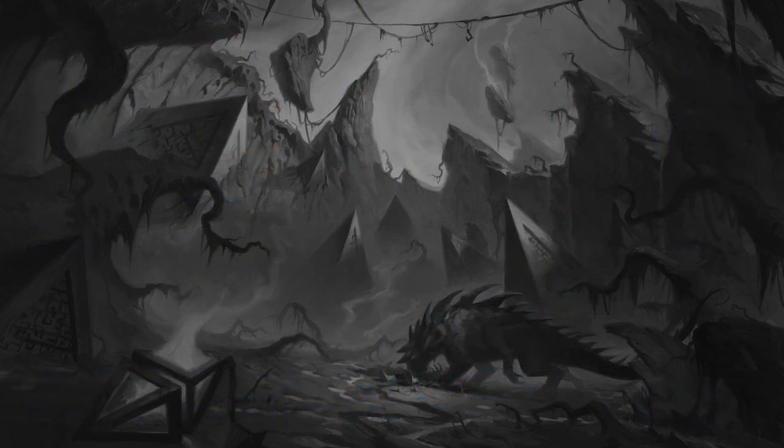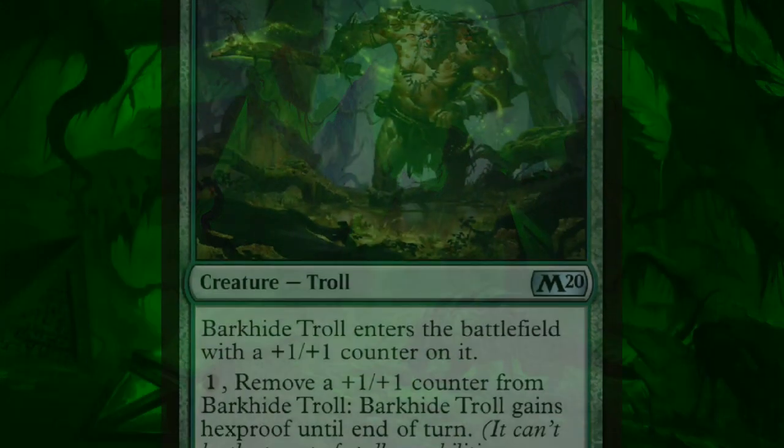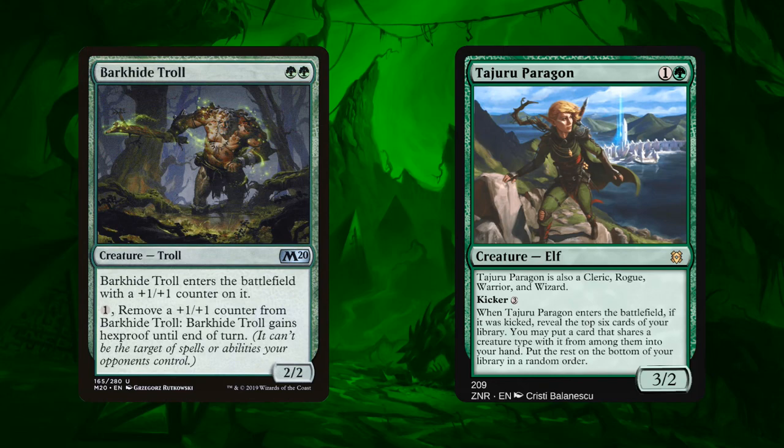Starting off with Garruk, we only lost one single card if you followed my upgrade guide and that's Barkhydro. We don't have a perfect replacement for it. We have Tajuru Paragon which is kind of close — it's a two mana 3/2 so we get three power for two mana, but all of its text is completely irrelevant because we're not a party deck. So basically we have one less toughness and we lose the hexproof ability, which is basically just a strict downgrade, so not great.